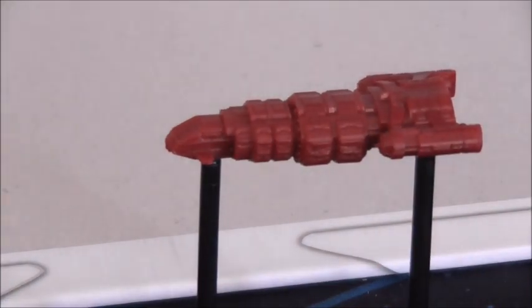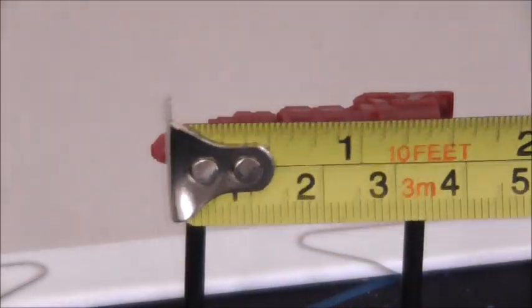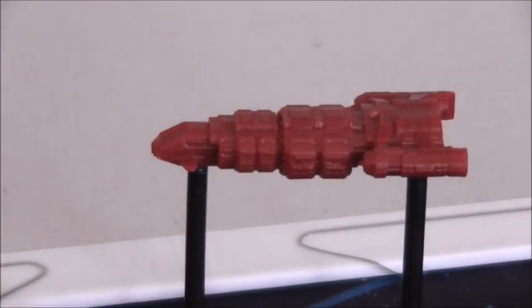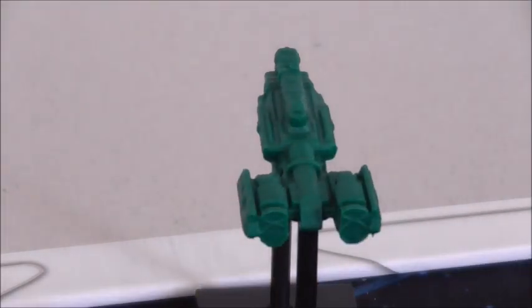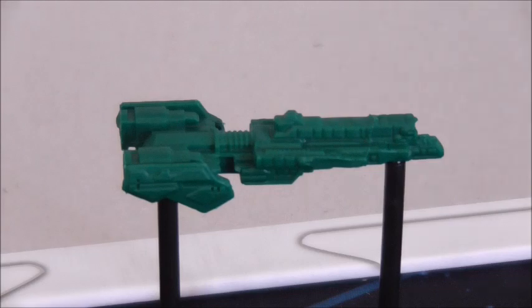Next up we have the destroyers. They measure about four centimeters, just under two inches. There's the Commonwealth destroyer turned around, and the Confederation destroyer. Lovely sculpts, and you get twelve of them.